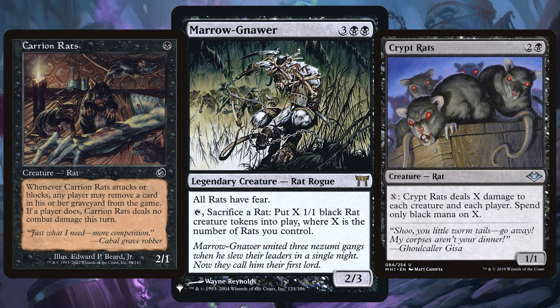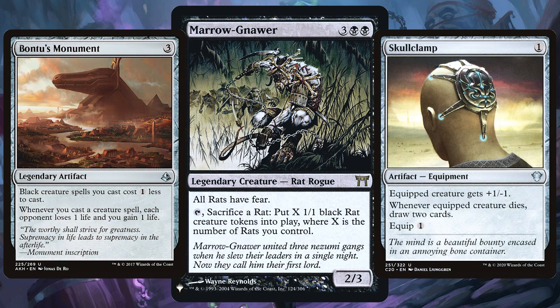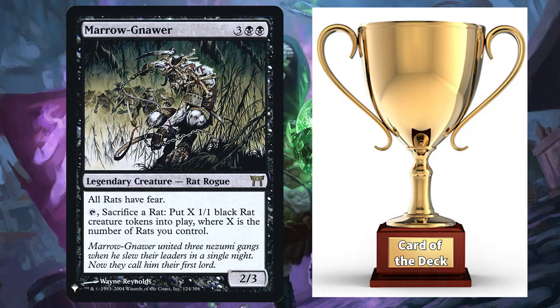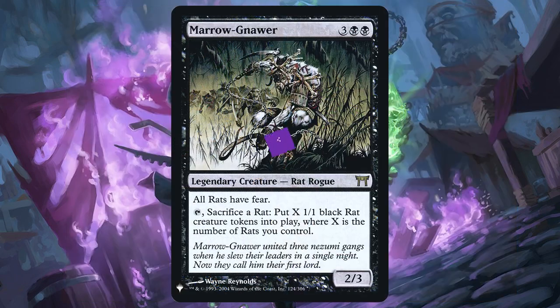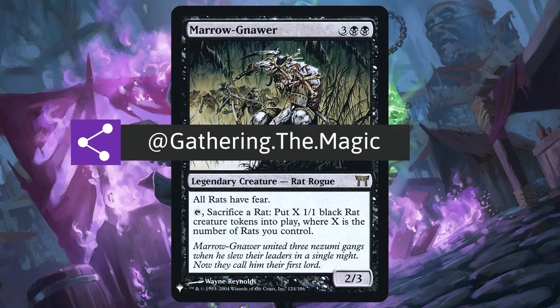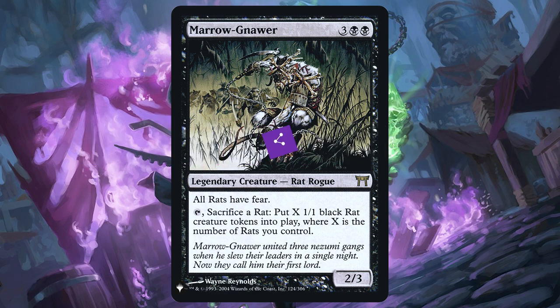For non-creature recommendations, you have to pop in the duo of Bontu's Monument and Skullclamp. Make those black spells extra cheap and have Skullclamp as your card draw option, as you'll be making so many rats you can afford to let a few go to the graveyard. But the patented Gathering the Magic Card of the Deck award has to go to Door of Destinies — choose rat as the creature type and for each rat you play you'll be strengthening your rat army even more. A powerful commander that Meme Master Steve over on our Instagram made as his very first commander deck.